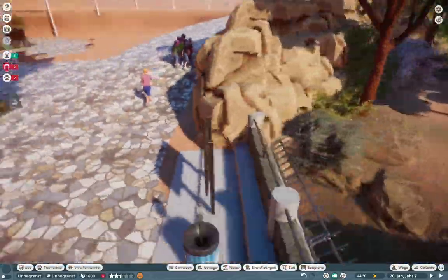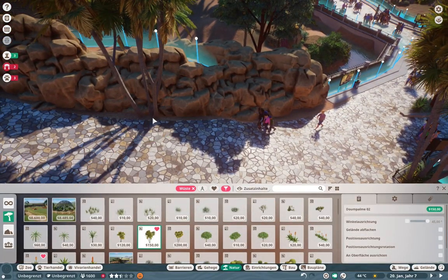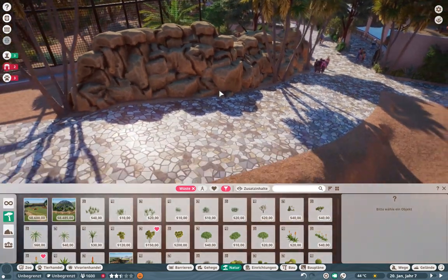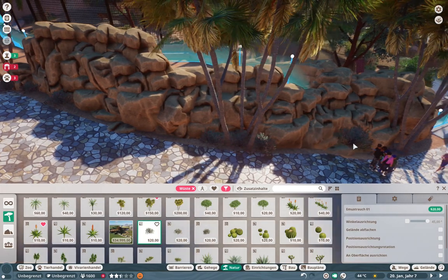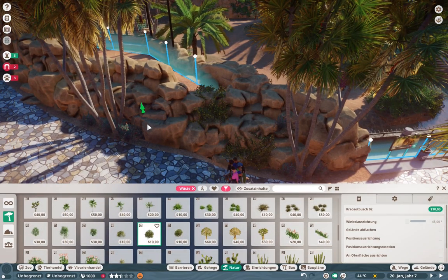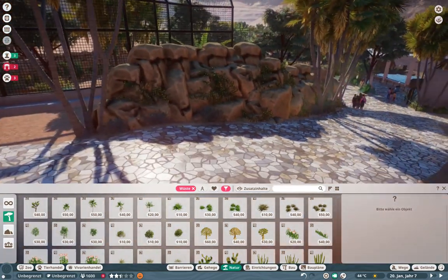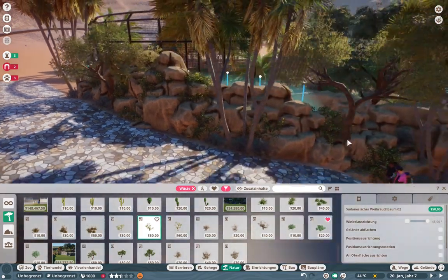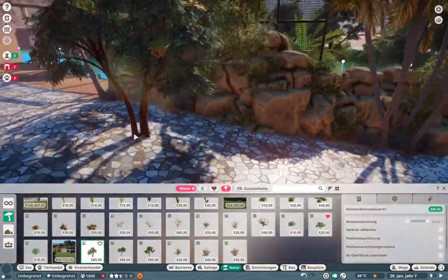I also have great ideas for a hippo habitat or for the African penguins. I want to put those somewhere here, and also build for the monkeys and apes — especially near the lemur islands. Just let me know in the comment section what we should do next. In the next episode we are definitely going to build the restaurant here, but after that I'm happy to let you decide what you want to see.